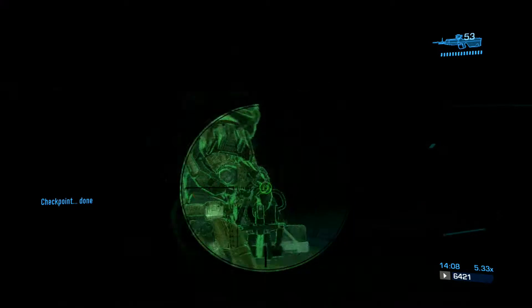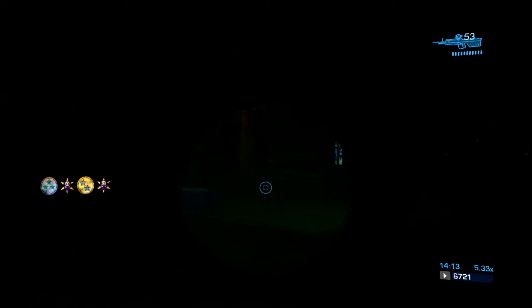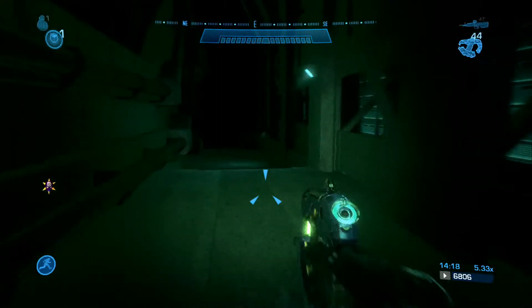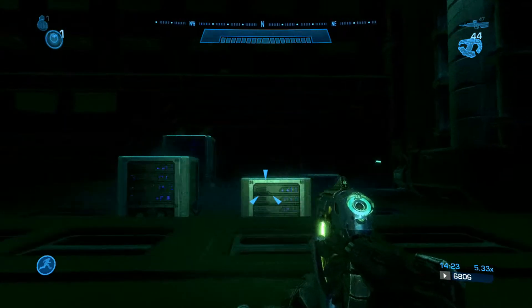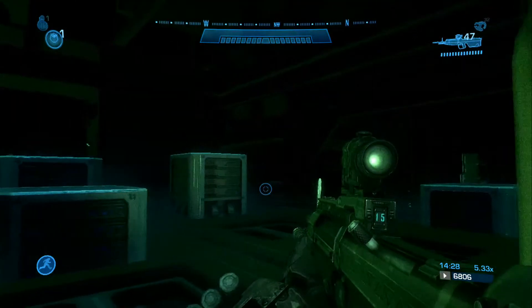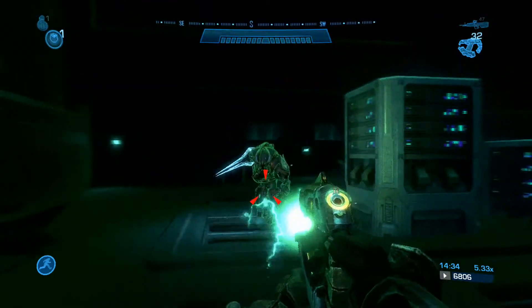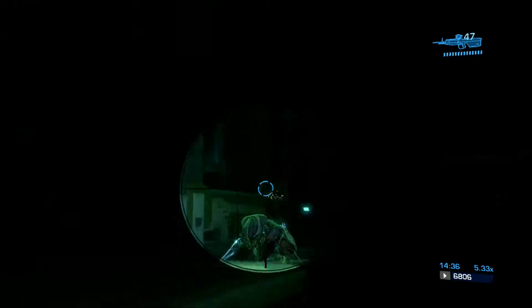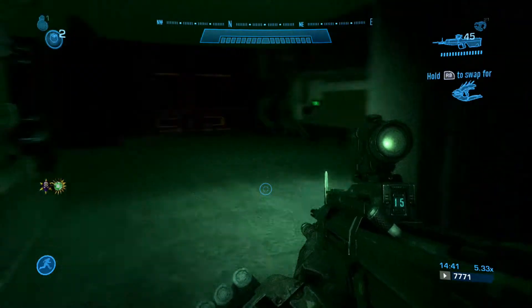Now we've got four grunts and one elite left, and the elite is a sword elite. A couple of different ways to attack him. He doesn't have double health or shields and it's heroic, so I'm going to be a little bit more aggressive. I thought I almost got myself caught here — see how he's going after George there. Then he saw me — I was sweating bullets right there. Notice the EMP dropped his shields and that stopped him in his tracks. I was able to switch over to the DMR and take him out with a headshot.